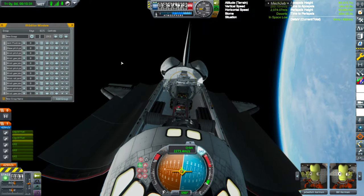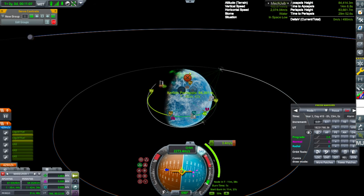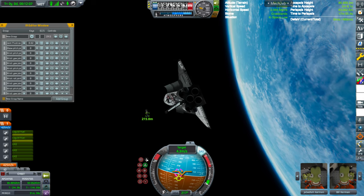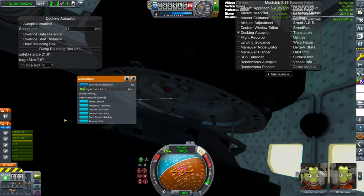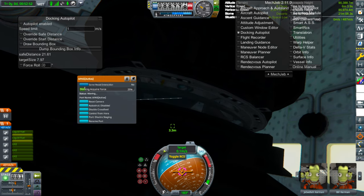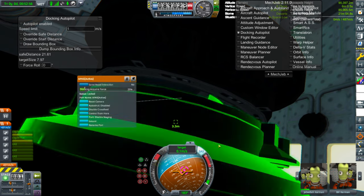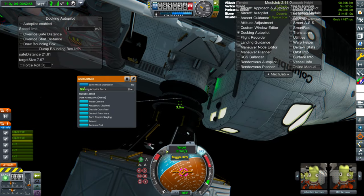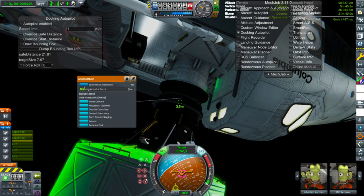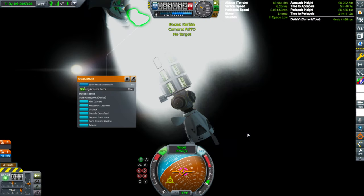We see the payload for the first time — it looks kind of weird from that angle. We're trying to find an apoapsis, and there we go, straight to it. Now this took me a long time to dock. Here it is finally docking — this took so long. I had to do several attempts and was almost out of monopropellant from the space shuttle, but it worked.